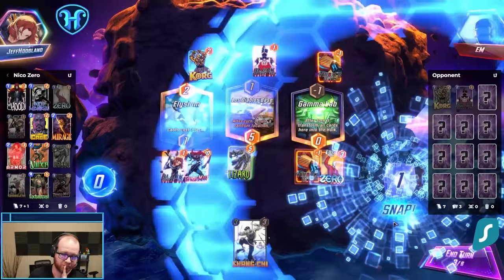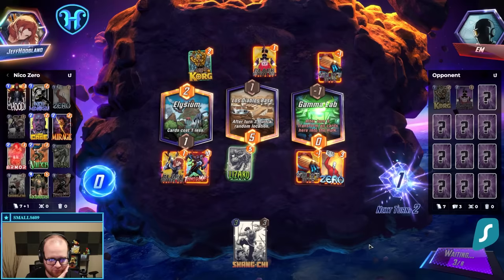I suppose Diablo's base could kill the Gamalab here, but I think we're still in a fine spot even if that happens. So I'm going to snap — just hit with the Shang-Chi already in deck.